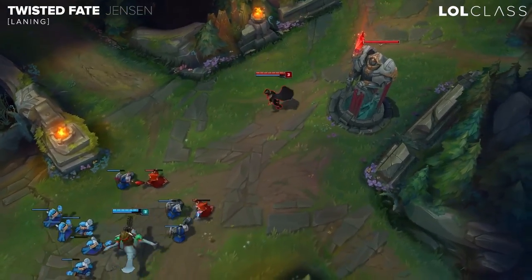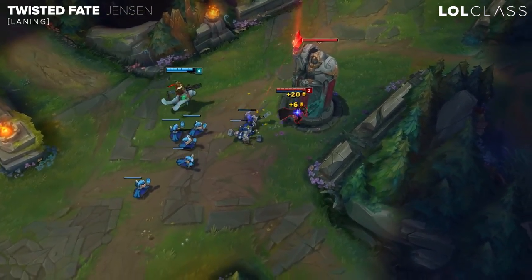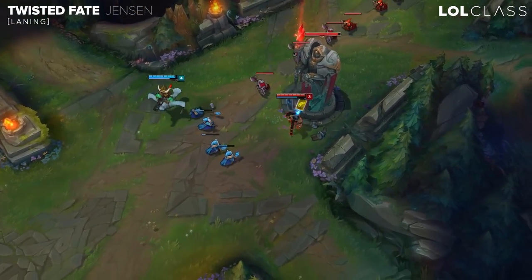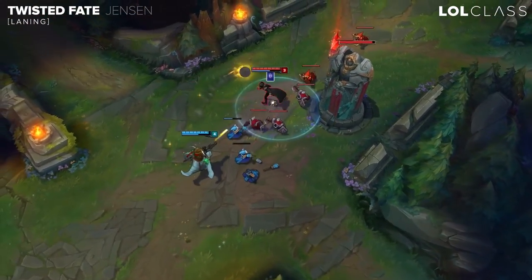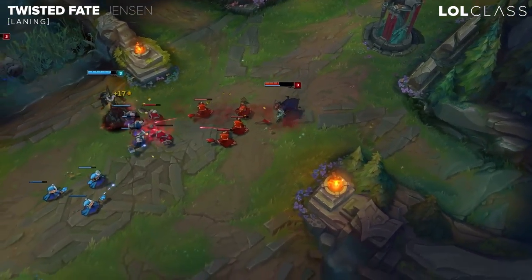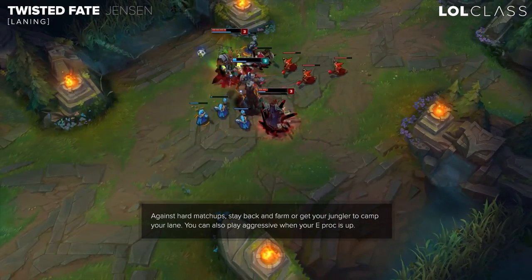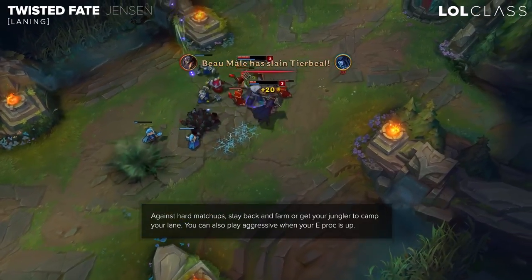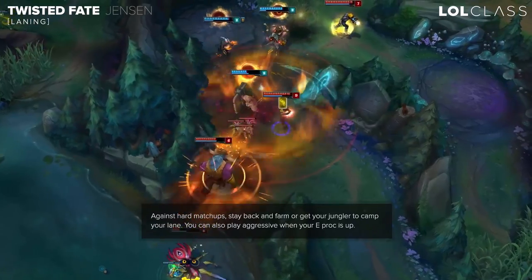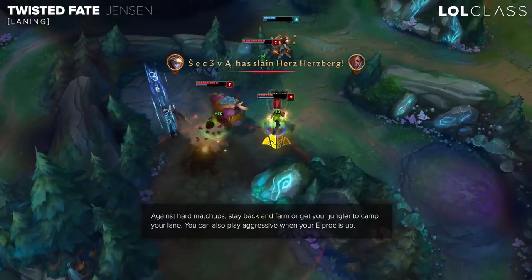TF's early laning phase is decent depending on the matchup a lot, because there's a lot of matchups where it's really bad and then there's others where you can actually win the lane. Just try to stay back and farm creeps as well as you can. Give up a few CS depending on the matchup. Once you get ahead, try to get your jungler to help you out early on if possible, if you're against a hard matchup. When you get ahead, just try to look to pressure your advantage towards the side lanes. Even though in most cases TF is not the strongest 1v1, you can still look to pressure the lane out easily if you run ignite like I typically do.